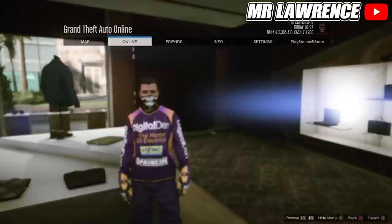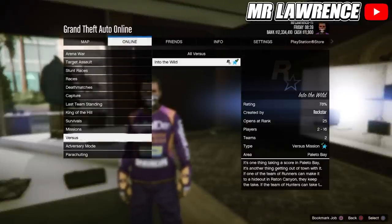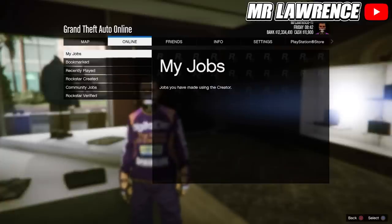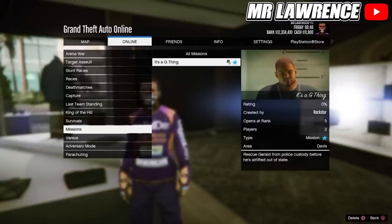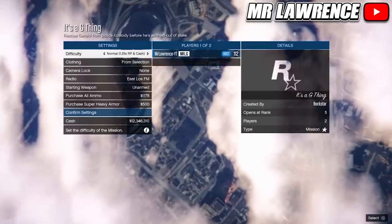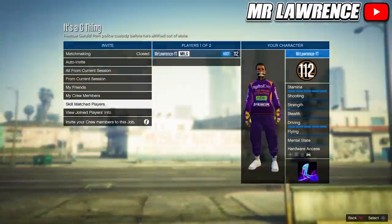Now you can either use a versus mission to merge this outfit — I will leave a video for that method in the pinned comment — but I will use a bookmarked mission. The link for that mission is also in the pinned comment. When you've bookmarked the job, you will need to restart your game so it pops up in-game. You can find it through your pause menu under bookmarked jobs and then missions. Now change the clothing to play, save the outfits, invite a friend or a random player, and start.